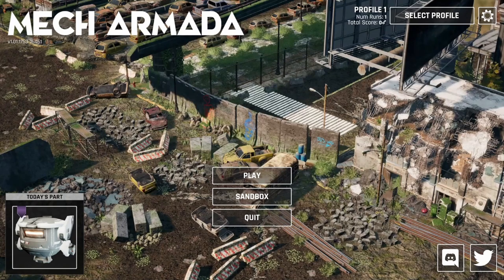Hello and welcome back to Let's Try. We're trying Mech Armada. This is in collaboration with the Game Development World Championship. The code was provided by them and Lion Code Games. Thank you very much for your support. You can check out the Game Development World Championship site for a bunch of other indie games. And if you are a developer yourself, you can also check out the site for a chance to compete for prizes. And this is not a sponsored video.